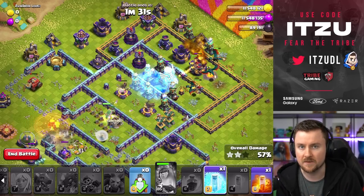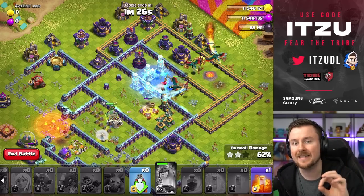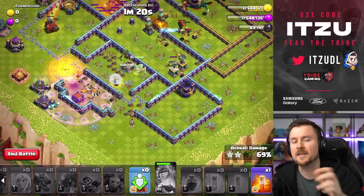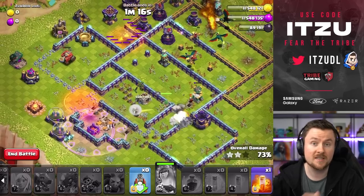Keep your troops safe all the time. Your Flame Flinger has worked nicely to take down the entire left side. At this point there's not much you can do — you can play some more Wall Breakers to get your Queen further into the base, but most of the time the Queen is just going to backtrack going for the storages.